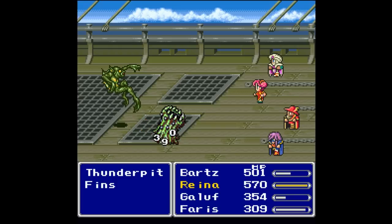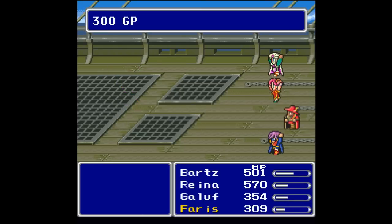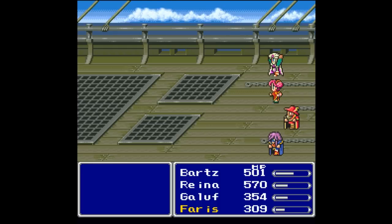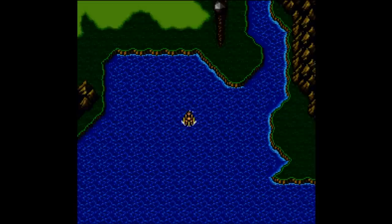Therefore they are... wow. They're healed by thunder. But they're also weak against fists, so down it goes — down goes the fin. We get 300 gil, 125 experience, and an ability point. Bartz has gained a level, Gallup gains a level, Ferris gains a level. Reyna is still behind because she died a couple of times, but that is still worth it for the level ups. And lightning skills — we'll take two of those. We could use them in battle, maybe.